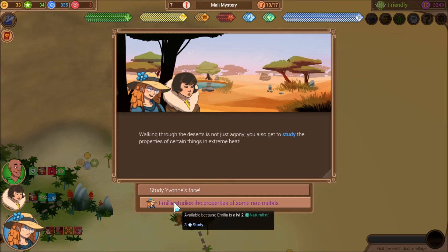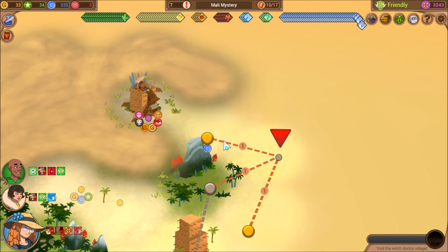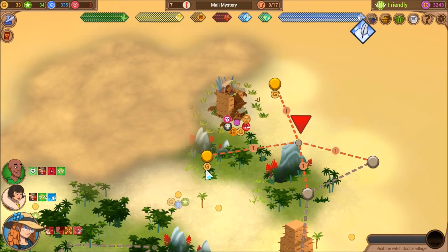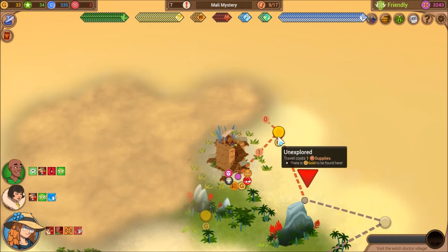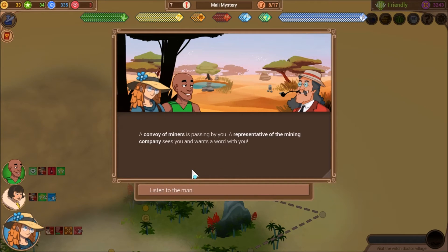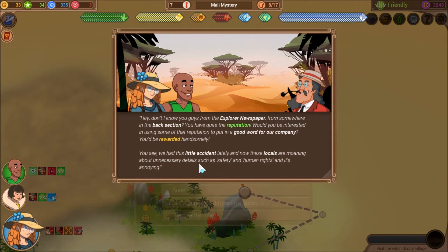Walking through the deserts is not just agony — you also get to study the properties of certain things in extreme heat. Go ahead and get some free tokens. Then head over this way. You find two snakes fighting — we've seen that one before. If we head up this way, you can get a free route. A convoy of miners is passing by, and a representative of the mining company sees you and wants a word.